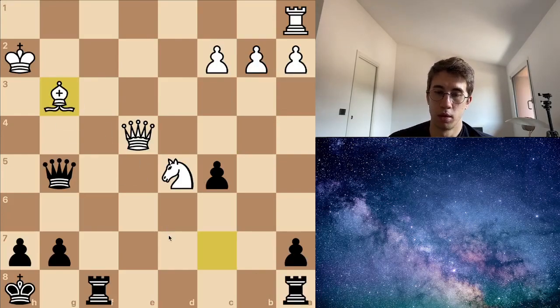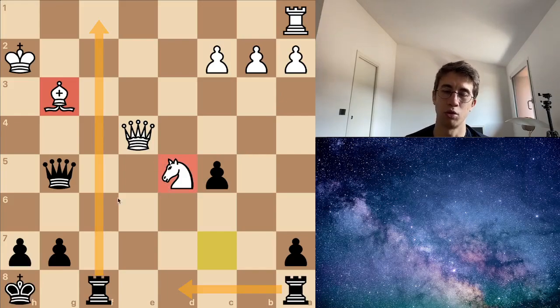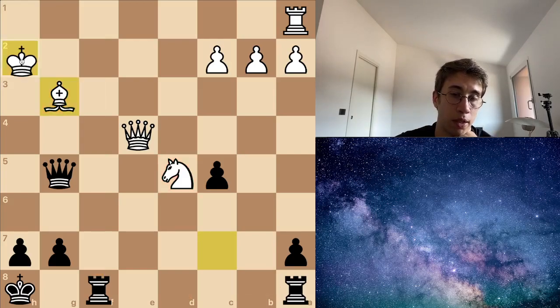Let's go to another problem. This time I have a pair of rooks, and the rook on the a-file is so strong. I also have a queen, and my opponent has a knight and a bishop for a queen. So the material is not so bad for me. I have four pawns. The king here is in a bad position and I have to use that to win the game.